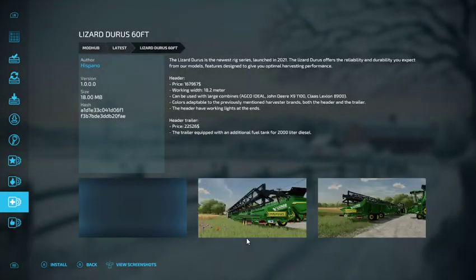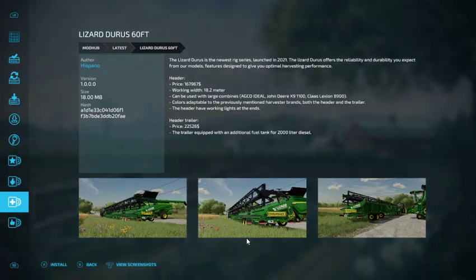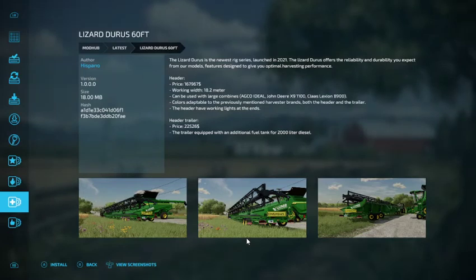We have the Lizard Duress 60 foot. The Lizard Duress is the newest rigged series, launched in 2021. It offers reliability and durability with features designed for optimal harvesting performance. The header is $167,967, at 18.2 meters, and can be used with large combines including AGCO Ideal, John Deere X9 1100, and Claas Lexion 8900 — both the header and trailer are adaptable to these brands. The header has working lights at the ends. Header trailer is $22,526, equipped with an additional 2,000-liter diesel fuel tank.